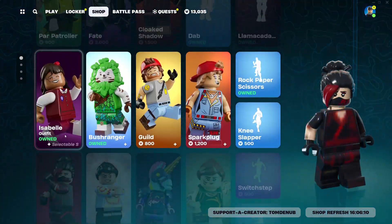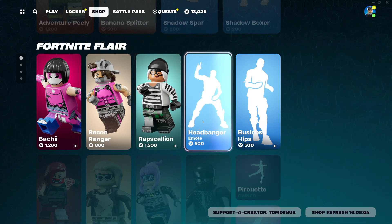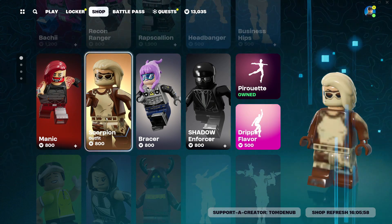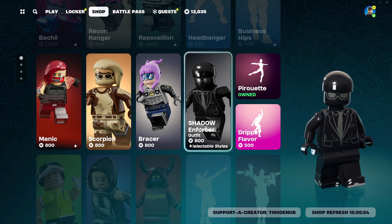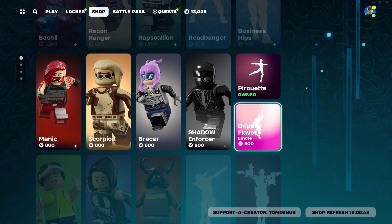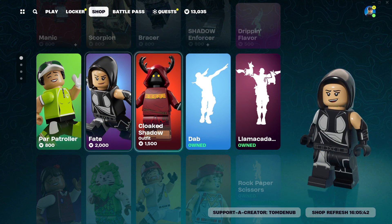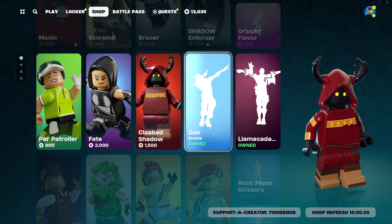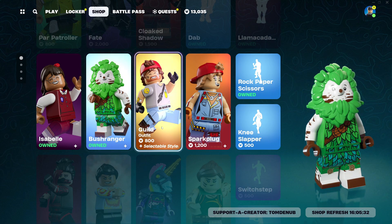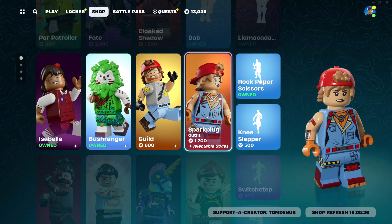We have a ton of other outfits. We have Bachi at 1,200 V-Bucks, Recon Ranger at 800 V-Bucks, Raph Scaling at 1,500 V-Bucks, Headbanger at 500 V-Bucks, Business Hits at 500 V-Bucks — also a Traversal emote. Magnic looks really good. Scorpion at 800 V-Bucks, Racer at 800 V-Bucks, and Shao Enforcer at 800 V-Bucks — some clean ones. We have Puriet, an uncommon emote at 200 V-Bucks. Drifting Flavor at 500 V-Bucks, Carpet Trailer at 800 V-Bucks, Fate at 2,000 V-Bucks, Click Shao at 1,500 V-Bucks — that one looks awesome. Dab and Llama Kadabra as well.